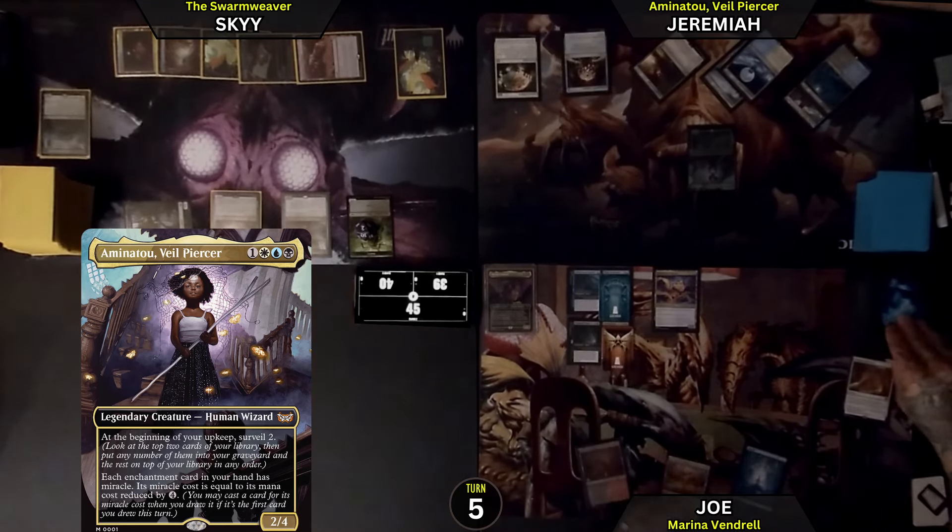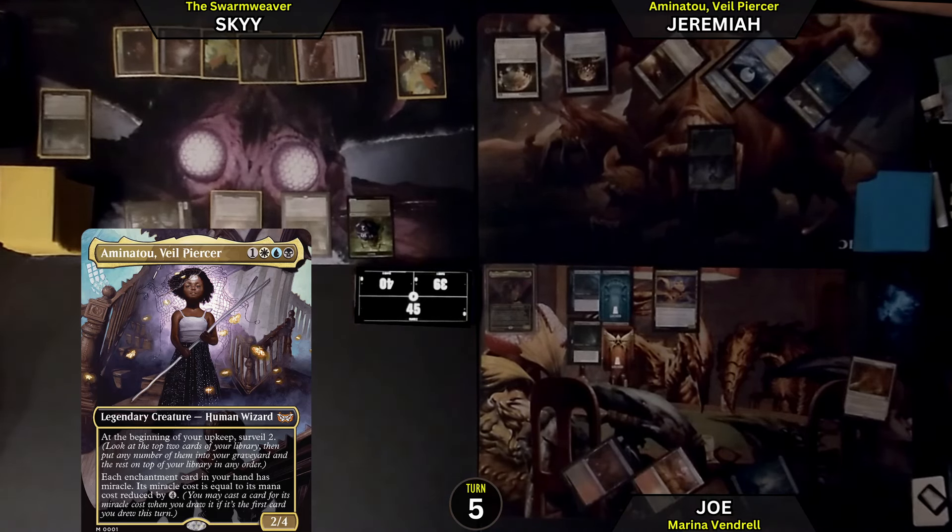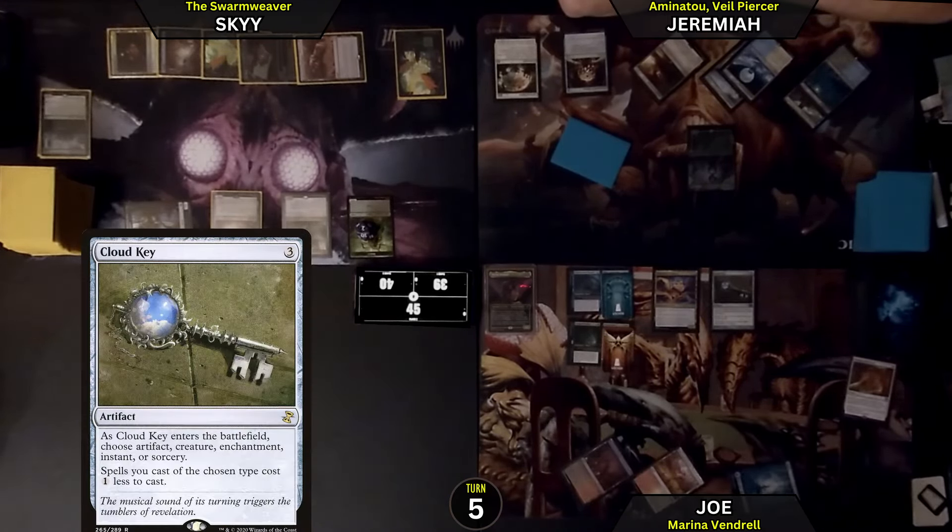I'm a Gange and a Mesa land drop, which is really unfortunate. I will just play a Cloud Key, naming enchantments, and then I will pass the turn. So it reduces them all.